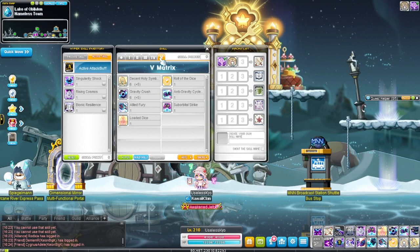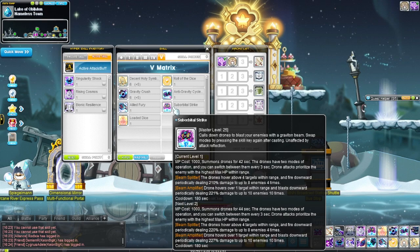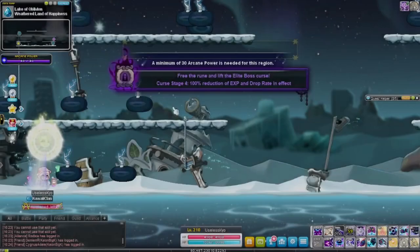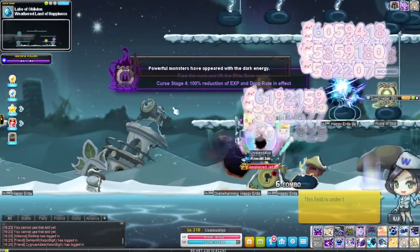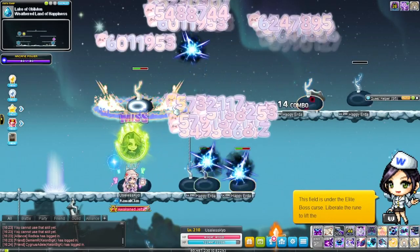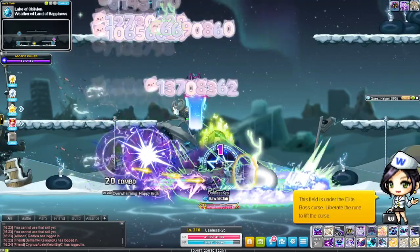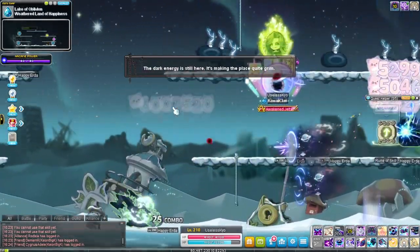In fifth job, Suborbital Strike is probably my favorite skill Jett has. Press it once and you get mobbing robots — about four or five of them — that go around clearing mobs. Press it again and you get a bossing robot that attacks a few enemies in a concentrated area. Once the boss is dead, switch back to mobbing mode to clear mobs more easily.